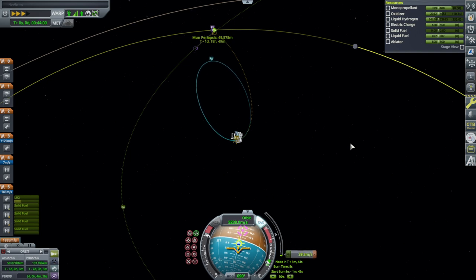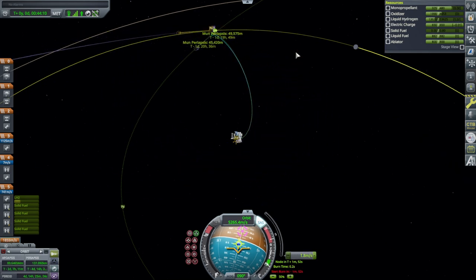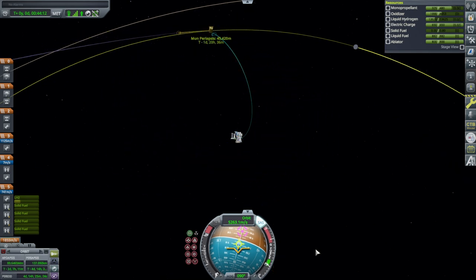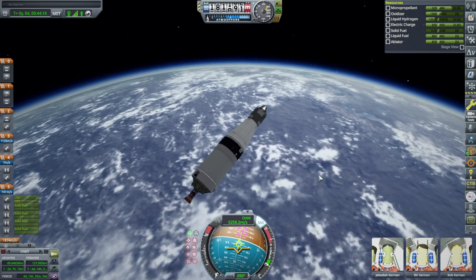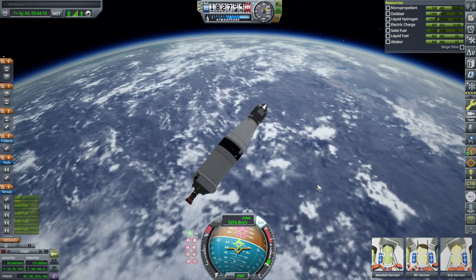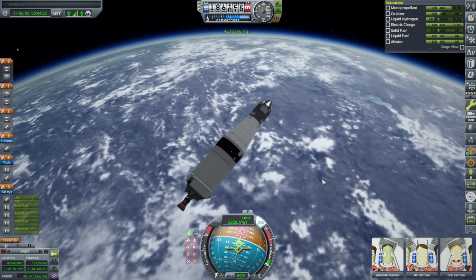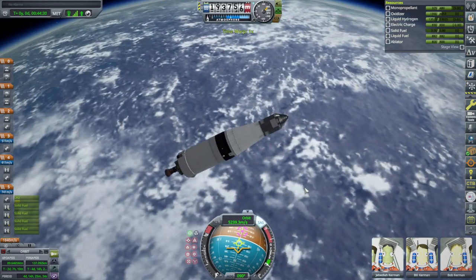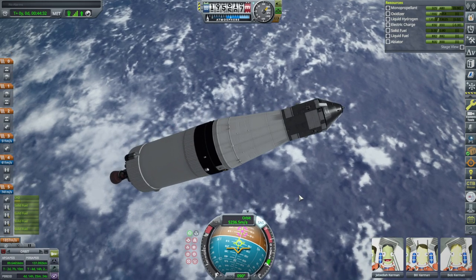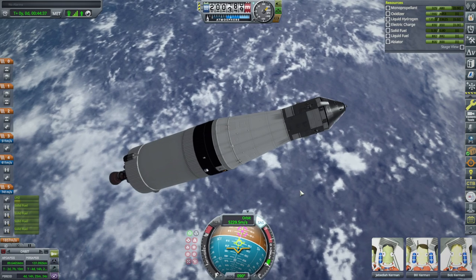Is Rescale Continued the rescale we're going for here? It requires Sigma Dimensions, which is normal, and that at least is updated. I'm not entirely sure whether it's a version that's more updated to 1.12 or whether 1.8 to 1.9 is the best we can get. As usual I'm going to the actual forum pages to look at things — not using CKAN or anything like that. We have quite a lot of Delta V left, so that's why I'm thinking 2.7 isn't quite right for these BDB rockets.